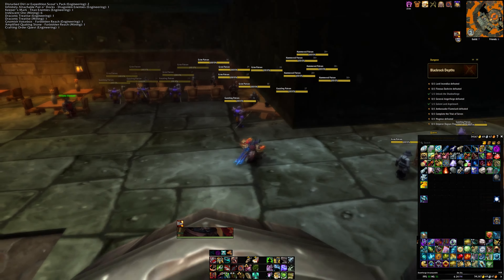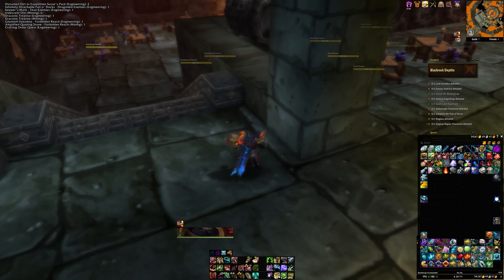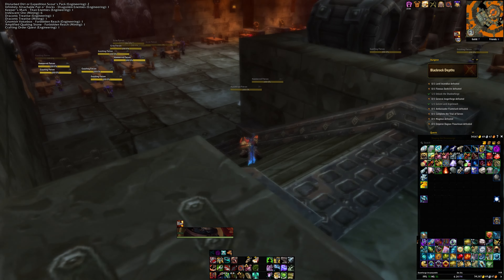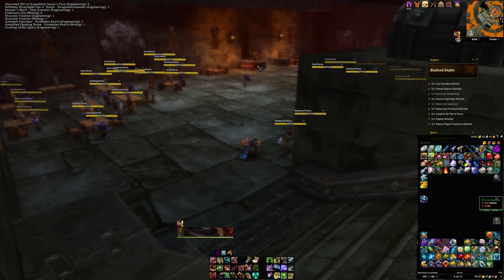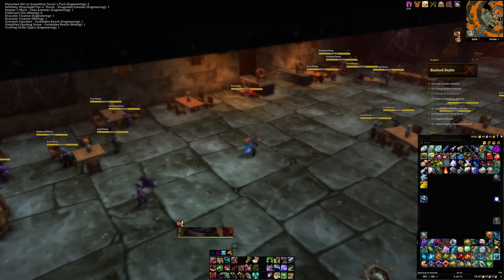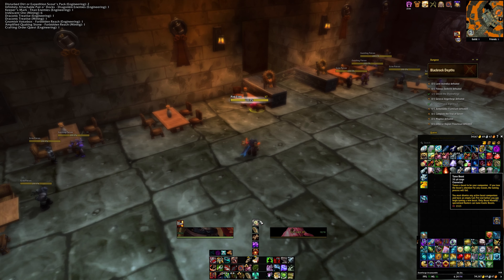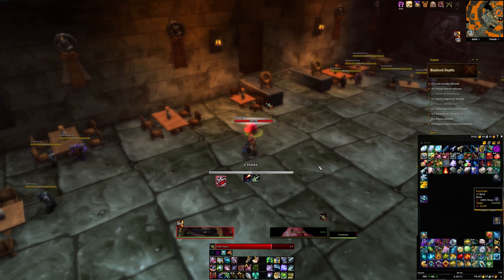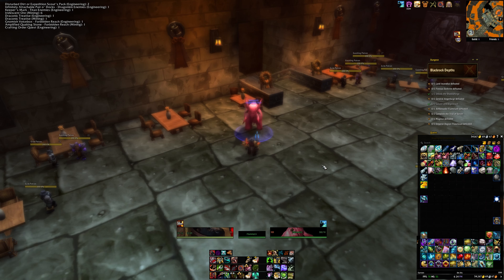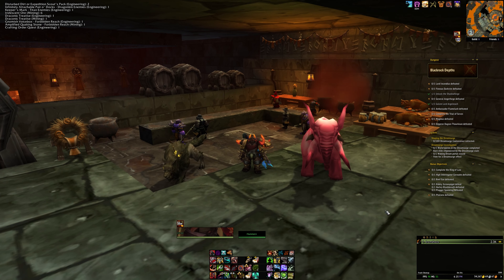If you do have the goggles, go ahead and throw those on. And yep — he's sitting right there in that chair. It looks like a toy elephant but he's just sitting right there. So once you get there, you can tame him. And now you've got yourself a pink elephant — that's how you tame the pink elephant!